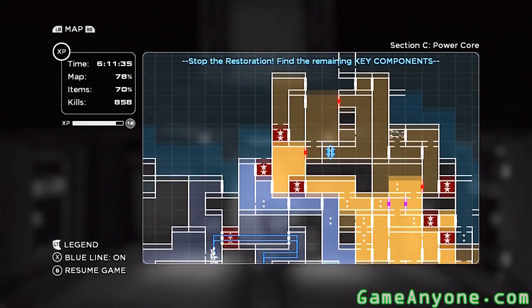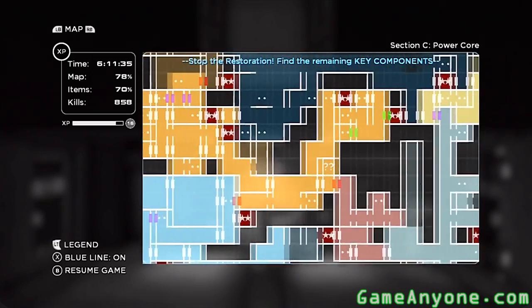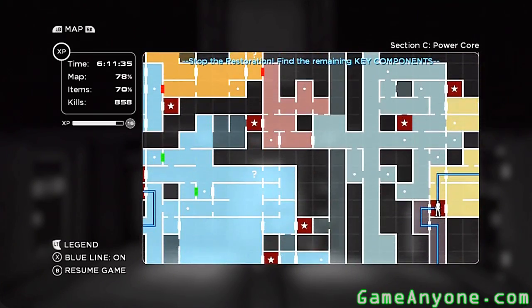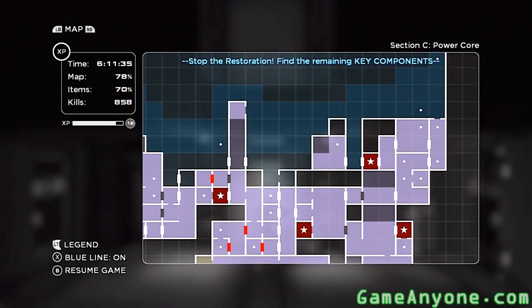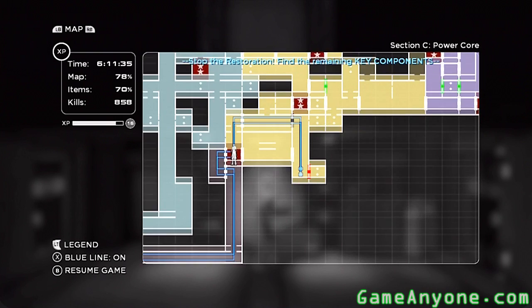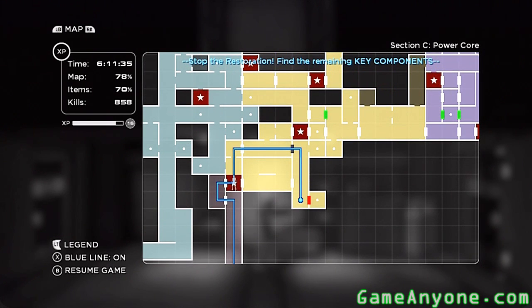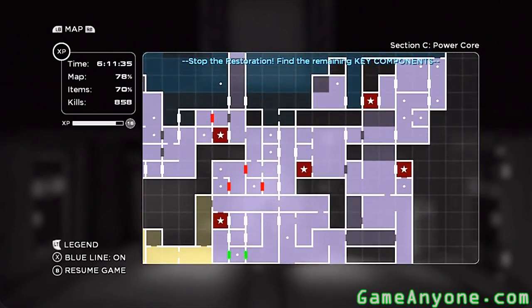The next to final objective I believe is the one at the blue exclamation point right there. So we want to pick up all this stuff before going over there. I'm going to attempt to go around this place and to save time and my own sanity, I went and marked all of the spaces on the map that I have yet to find items in, hopefully so I only have to make one, if not a couple more pass throughs. Let's go ahead and track down some of these things and head over to this corner to fill in the missing areas.